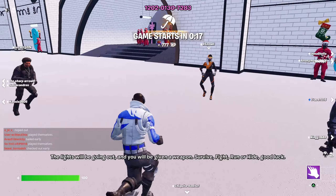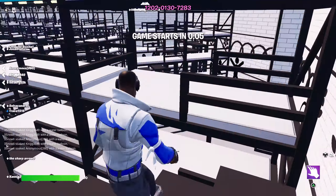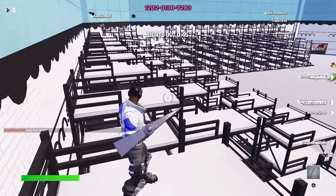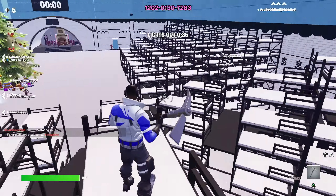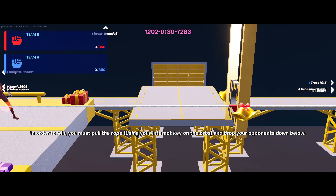Next we got to a round where we go against everyone. I think the best strategy is to run to the back and get as high up as you can. Be mindful of where other people are standing — you have to survive a minute. You can go out and fight people, but I found staying in the corner was easiest.